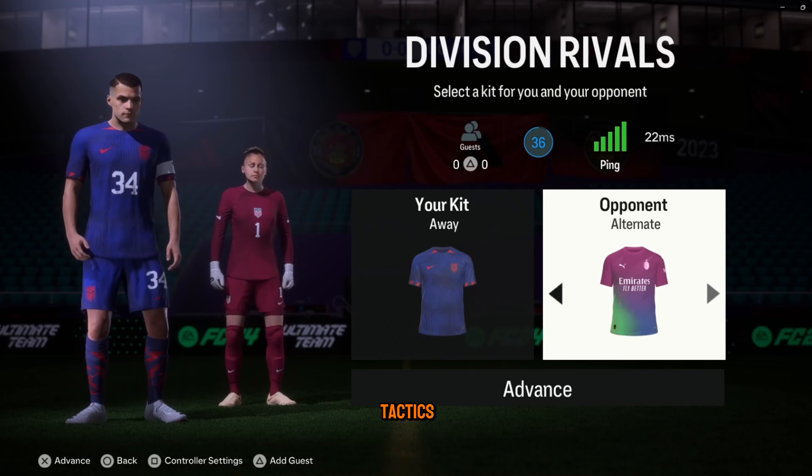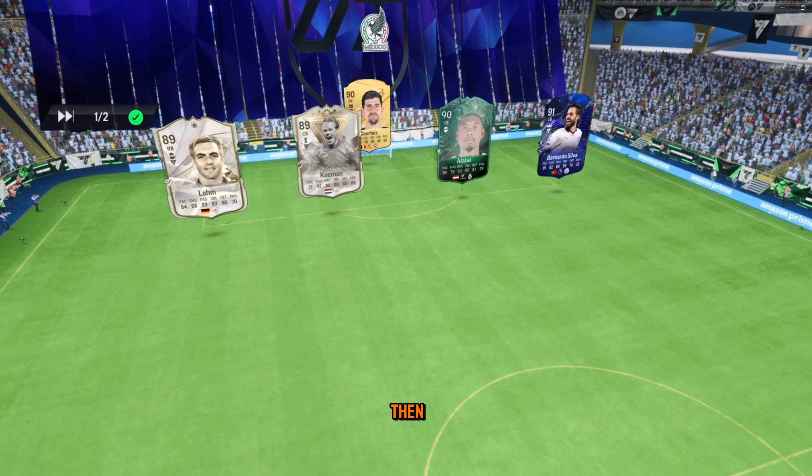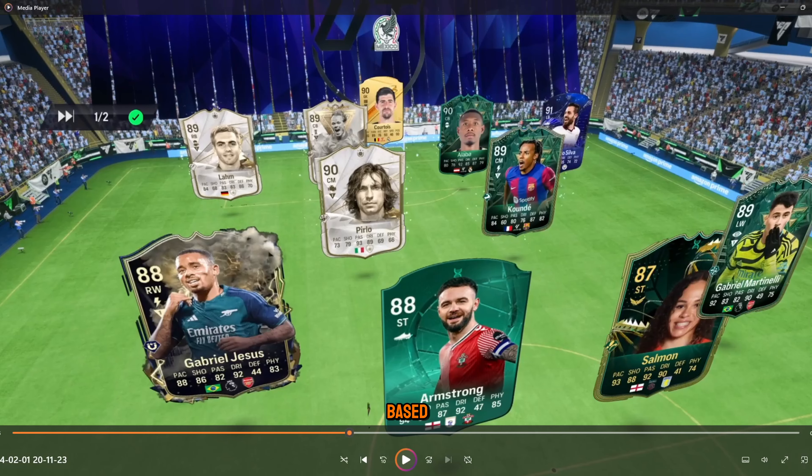So you've got the numbers and the tactics, but you need to know how to play the game. Now I want you to look at his team and then look at my team. Just going based off purely numbers and color, you would think his team will absolutely dominate mine.